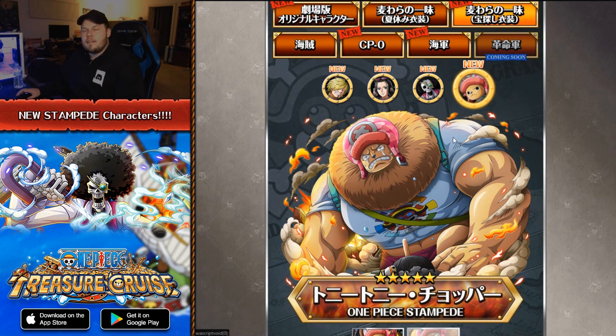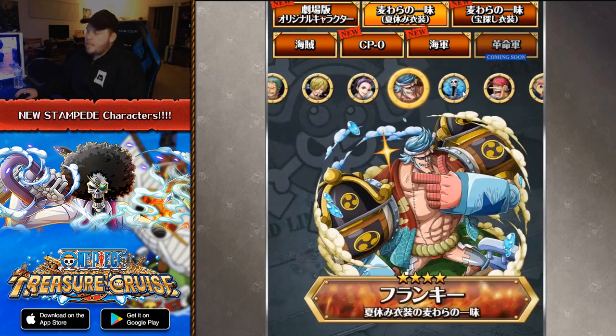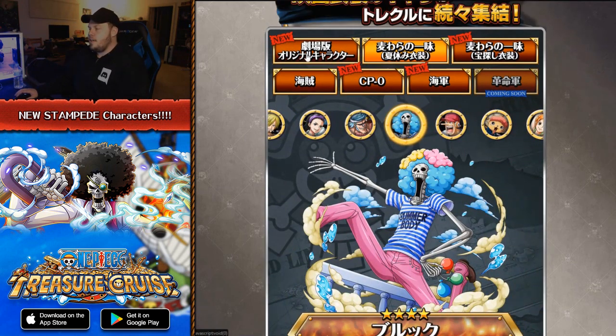So those are the brand new Straw Hat characters that are going to be coming soon, and I believe they are all Rare Recruit characters coming in the latest SugoFest, which we will also talk about in this video. This is the artwork we had previously, which is for the Login Luffy and then the Fortnite Straw Hat characters, and then this one is the original film characters.